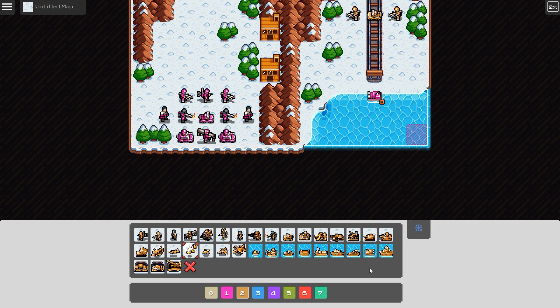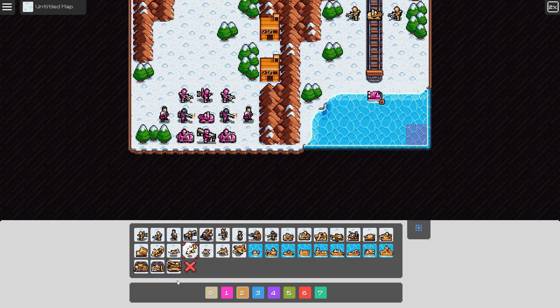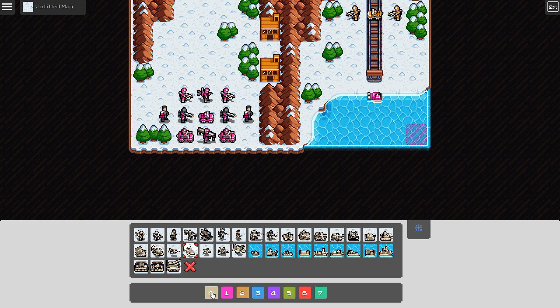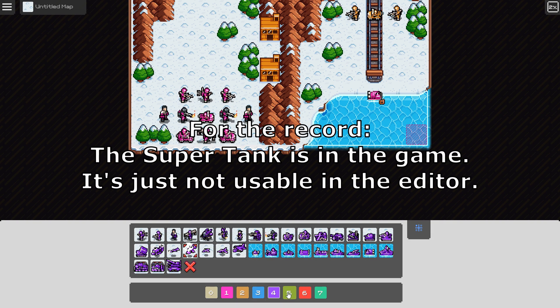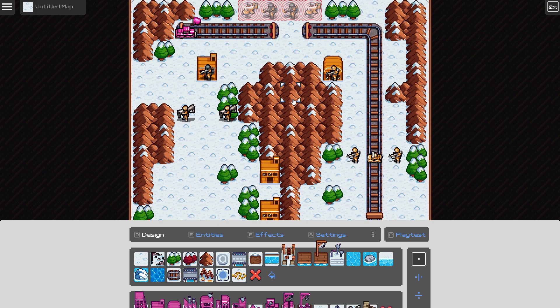Firstly though, just a small little thing that I want to show — as you can see, the super tank, or as I call it, the mega tank, is no longer available in the editor, and it's not even considered a neutral unit either. I find that a little strange and weird. For what reason they got rid of it, I don't know.